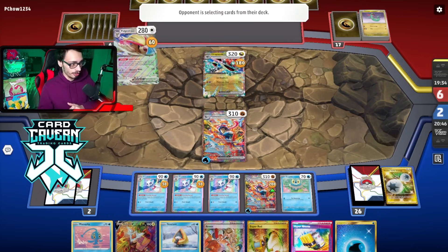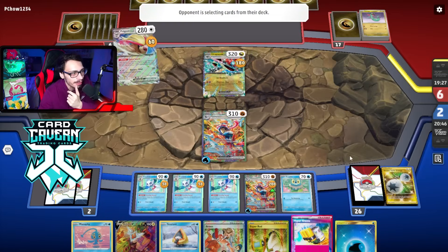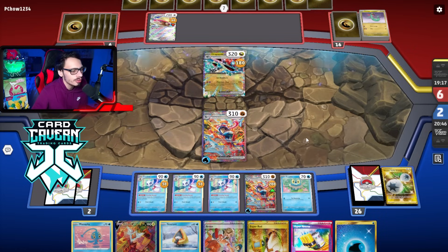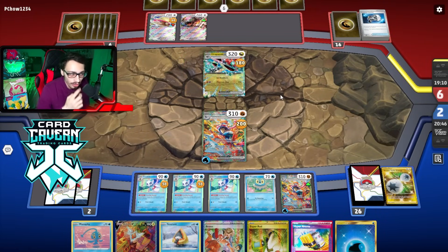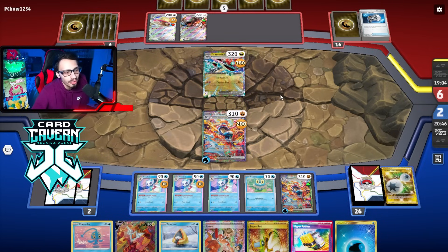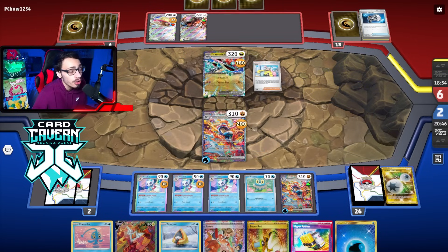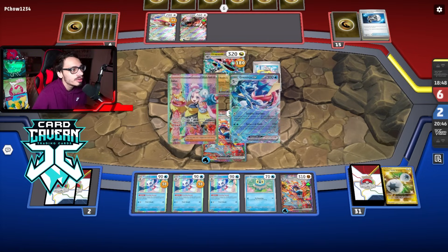I feel like they have to Iono. I probably should have played the Hyper Aroma - that was a bit of a misplay. Let's see what they do - it's a Counter Catcher, they're gonna kill my Greninja. That's fine, we just win. Ursaluna! I didn't expect them to be playing Ursaluna. We still have game on board - Ursaluna is weak to Fighting, so it doesn't even matter. We're big chilling here.